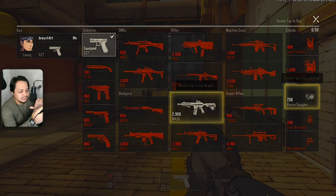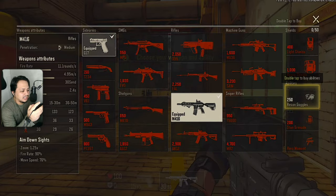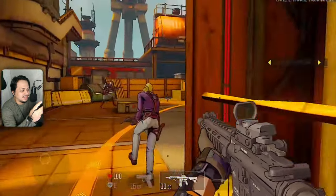We're using this character — ang name niya ay si Lung. Pili na tayo, buy natin to. May stats sa gilid, so let's buy this. And then, recon goggles — para siyang goggles. Okay, lakad tayo.